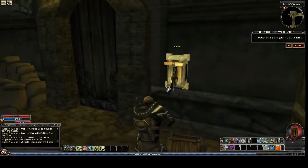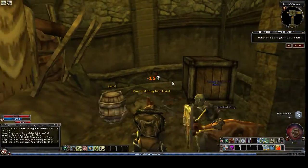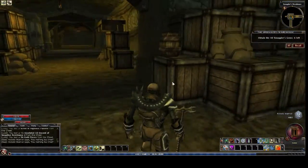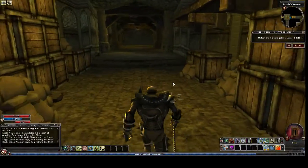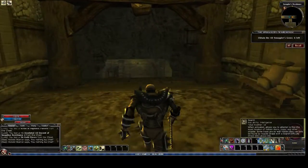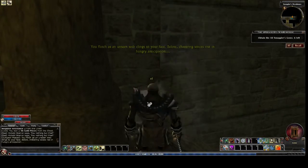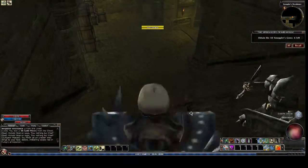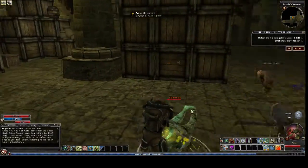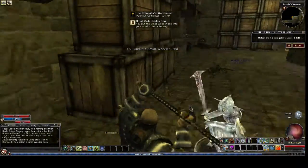Again, there may be a boss behind this door - let's go see. Nope. I think we've cleaned everything up here on top. Now an unseen web clings to your face and the low chittering voices rise - so this is animals down there, spiders and scorpions. The Ranker is a boss scorpion and there he is right there.